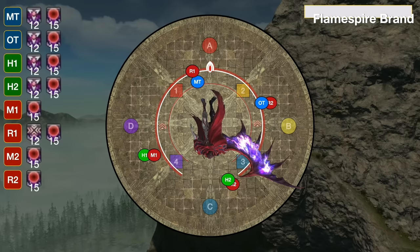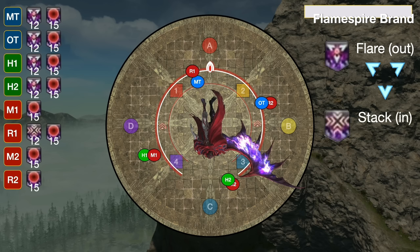Flame Spire Brand is going to give a bunch of debuffs to the party. Four players, all of the same role, are going to get a flare debuff — these players will need to go out to the edge when it goes off. One player of the other role is going to get a stack debuff, and all players of this role will go in when this goes off to soak the stack together — in this case, it's all of the DPS. Finally, three seconds after the flare and the stack go off, every player's going to get hit by a spread, so everyone needs to be spread from each other.